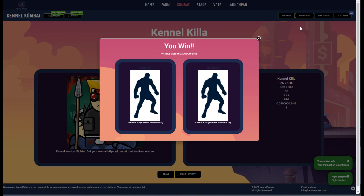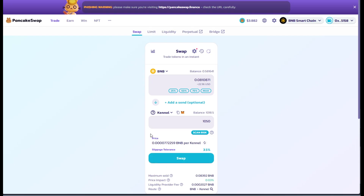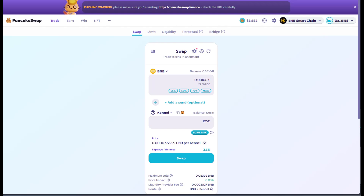We won! So we won 0.03 BNB right out of the gate — pretty solid. We've used about 0.42 BNB currently. So I'm going to try to recruit one more.